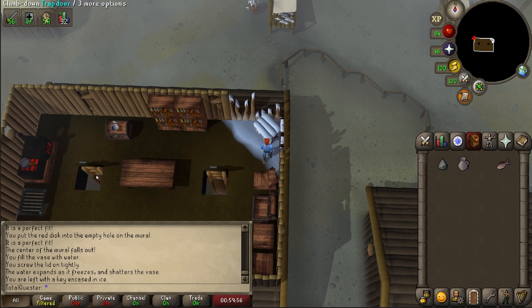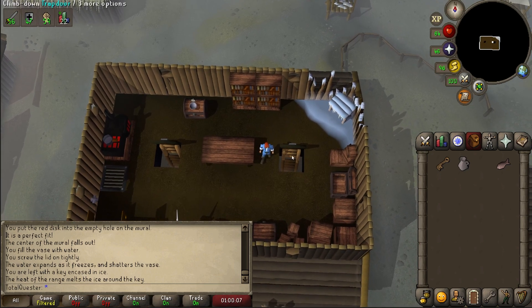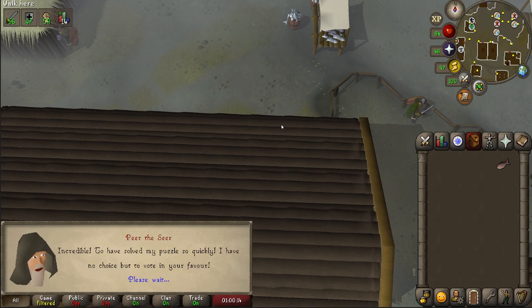Now open the trap door on the eastern side of the room and climb down it. Along the western wall you'll see an abstract mural — use both of your red discs on it to obtain a vase lid. Now use your full jug on the vase to get a vase of water, before using the vase lid on the vase of water to make it a sealed vase. Then head back up the stairs and use the sealed vase on the frozen table, which sees you obtain a frozen key. Once you have the frozen key, use it on the cooking range to obtain the seer's key. Key in hand, go down the eastern ladder in the room, then open the door to your north and go outside. Here the seer will be super happy and will agree to vote for you.